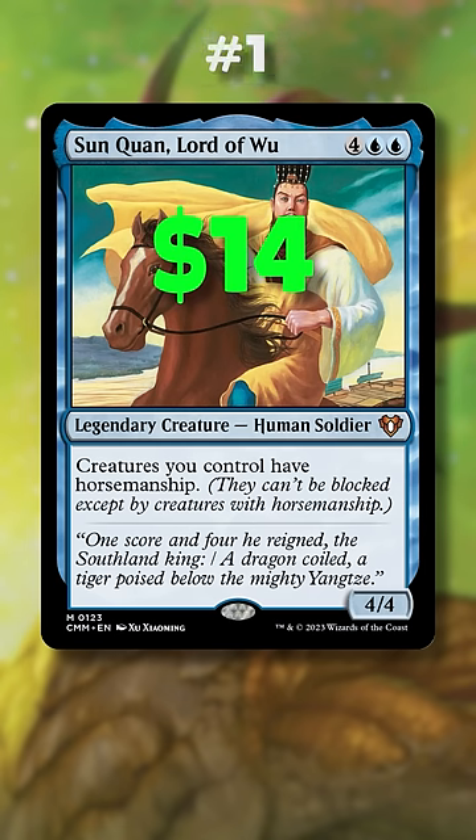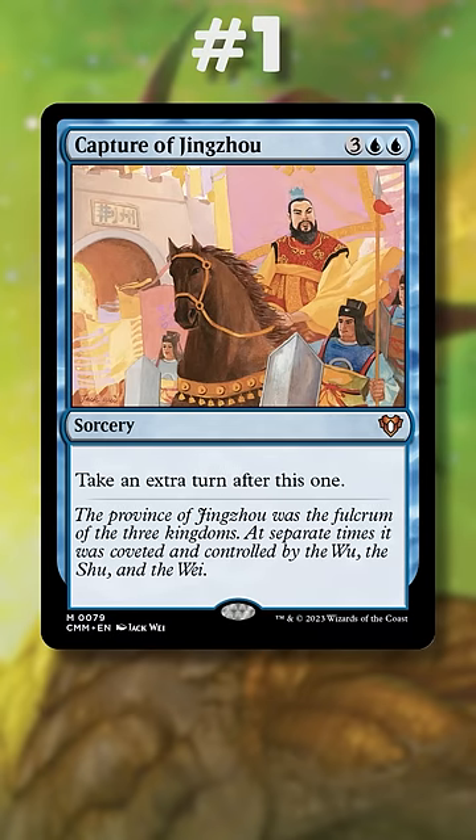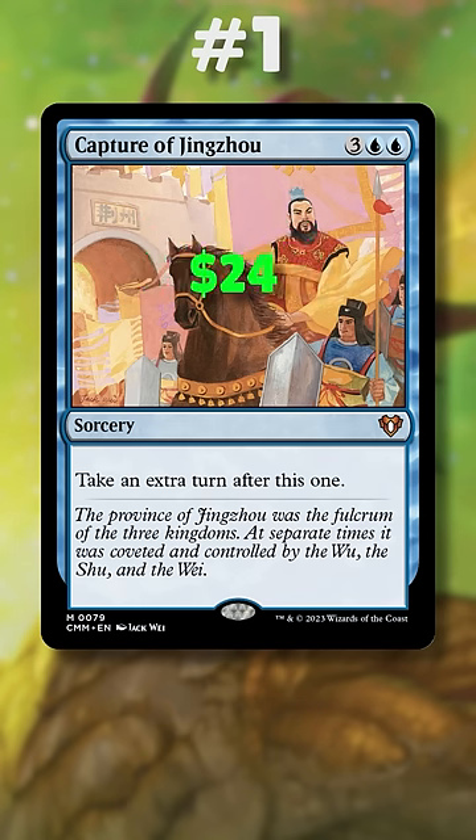But the most impressive drop at number 1 is another 3 Kingdoms card, Capture of Jing Zhao, which peaked at a whopping $460 this year before finally receiving its first reprint, dropping the price down to just $24.